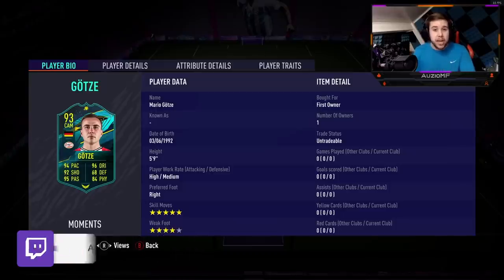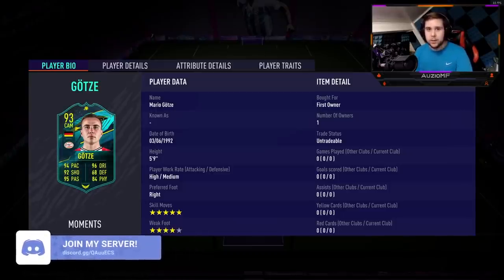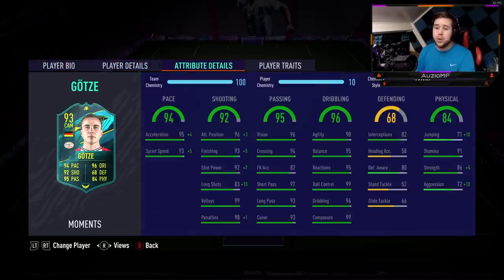The one thing I'm really surprised about is the skill move boost. They actually went ahead and gave this guy 5 star skill moves, which we all know is amazing this year — and that is straight up a W from EA. With 94 pace, 96 dribbling, 92 shooting, 95 passing, and 84 physicals, he is 5 foot 9 with high/medium work rates, 5 star skill moves, and also a 4 star weak foot.